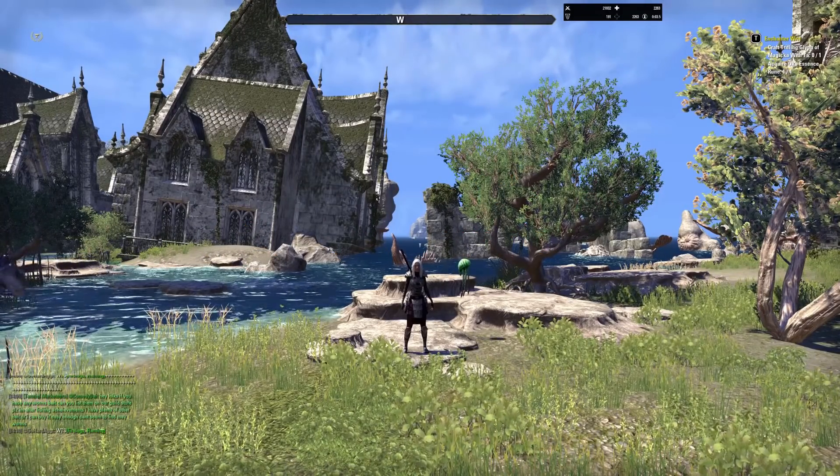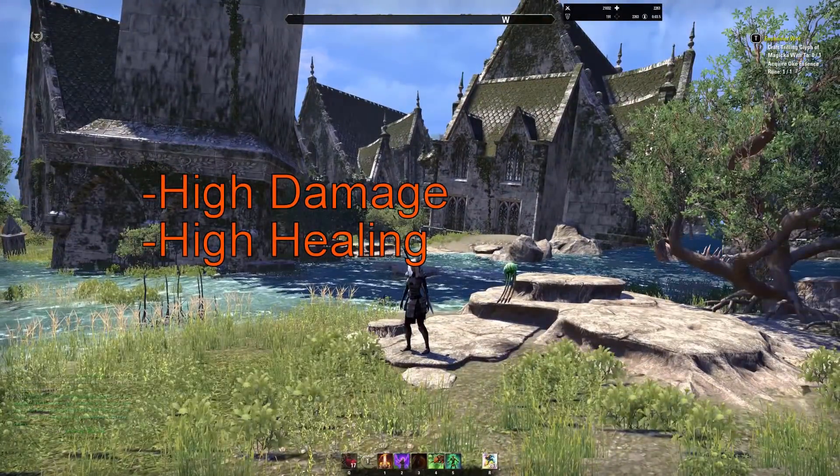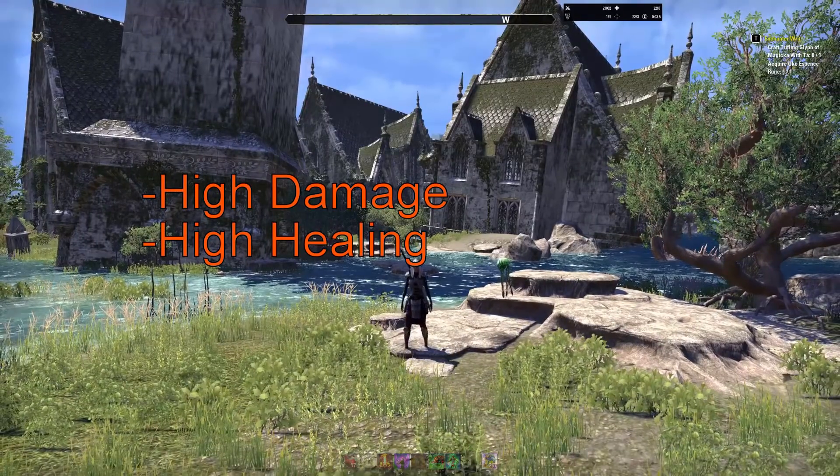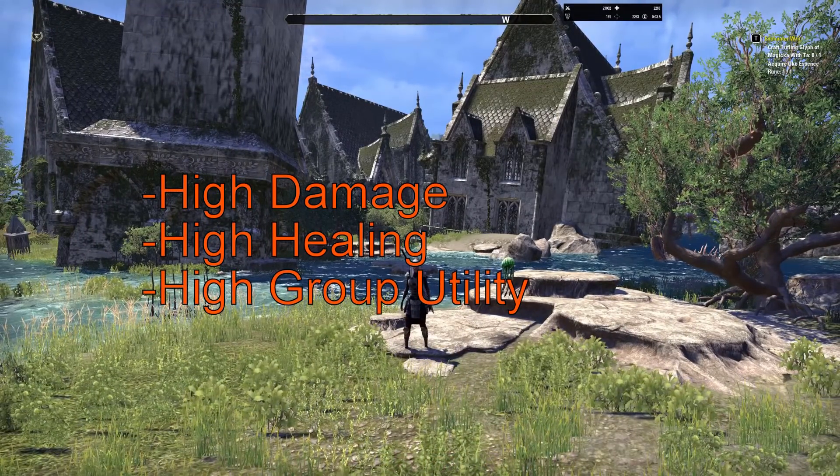I think this build is really strong because you still have a lot of damage and a lot of healing like in the other meta builds, but with this build you sacrifice a bit of damage for a lot of group utility through Transmutation. So let's get right into the gear.